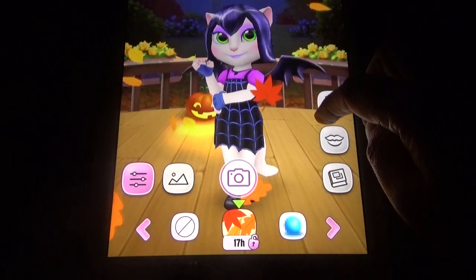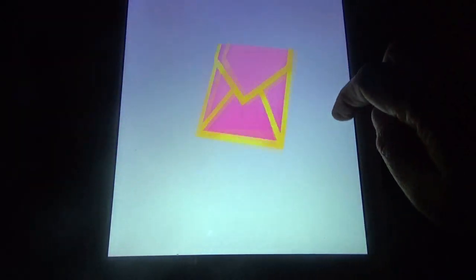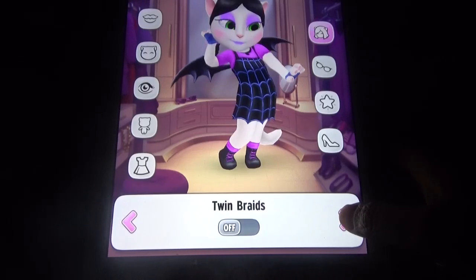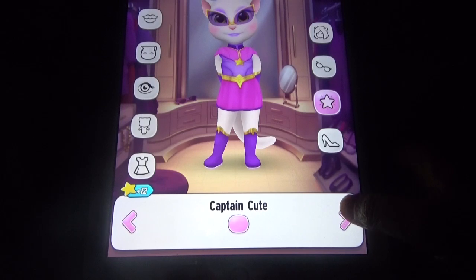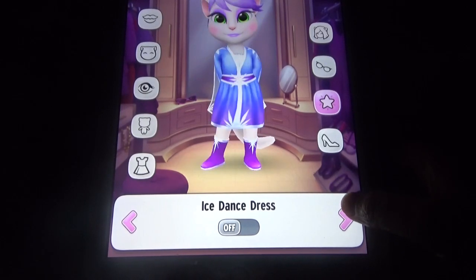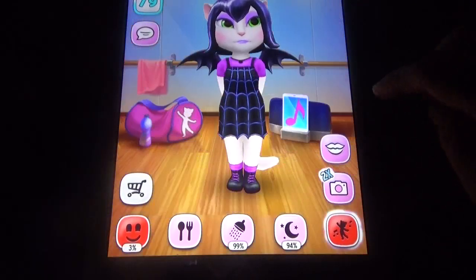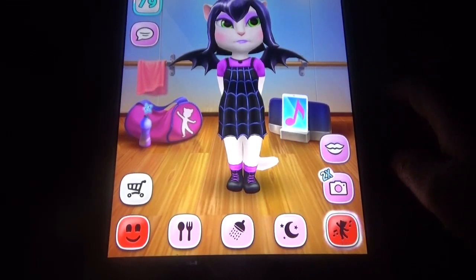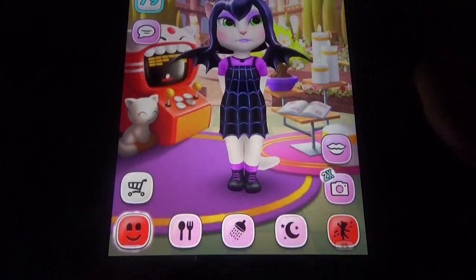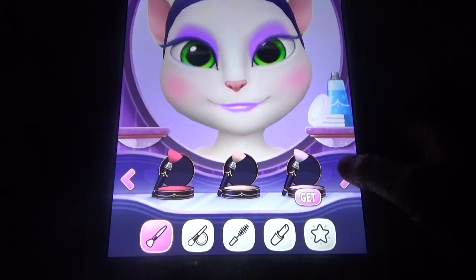You can get some rewards and take photographs. You can change the color, and here one more Halloween costume is available. First let's see the dance option - the dance option didn't change, I think. Halloween special speakers are not available. Here you cannot move, just you can interact. Collect stickers to get wardrobe options. Makeup options - we don't have so many things available.